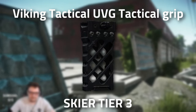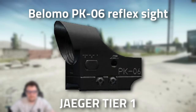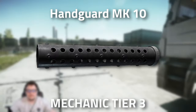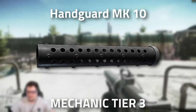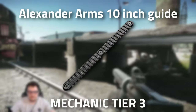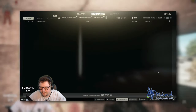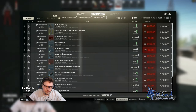Head over to Jaeger, good old Tier 1, and grab yourself the PK-06 if you want to go that route. Then over to Mechanic at Tier 3 — this is where you want to grab the AR-15 Alexander Arms MK-10 handguard, and the 10-inch rail as well. Putting all these parts together, this gun gets a decently low recoil of 65 and 63 ergonomics.